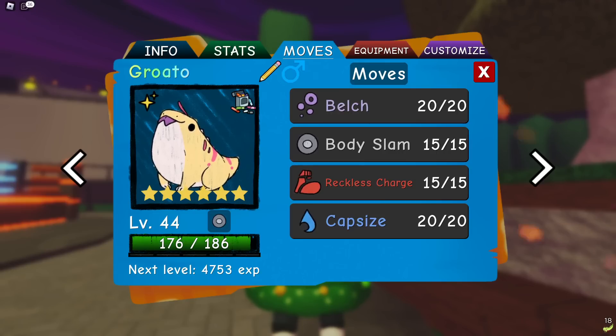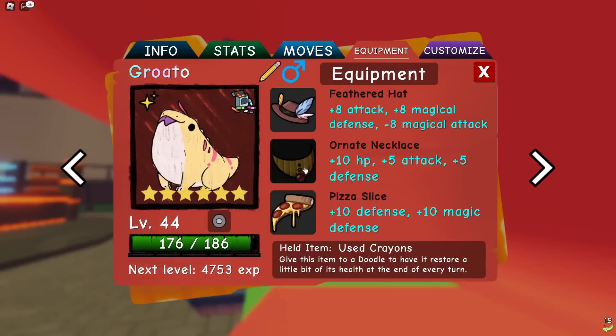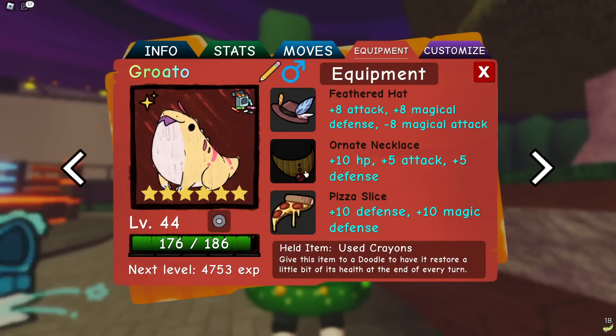Vixelor, Magma Toad, Dayferno, Junipero — yeah, a lot of them are ranged. For equipment I have Feathered Hat, a necklace, and Pizza Slice. The Feathered Hat could be changed, but everything else I think is fine. I went for it because it gives attack and magical defense — the two stats you want boosted most. The necklace boosts attack and gives a little defense. Pizza Slice is just the best equipment in the game so we always use it on defensive things.